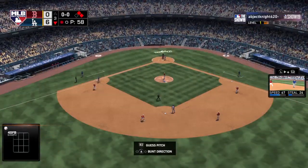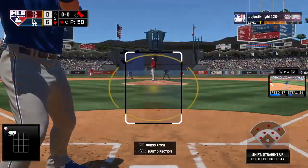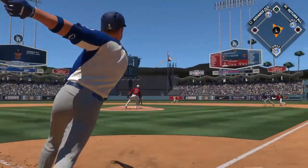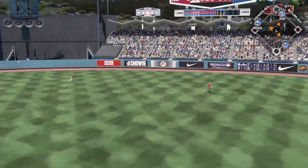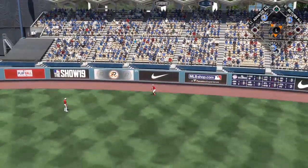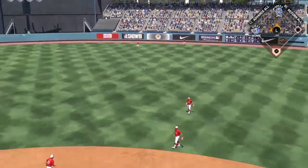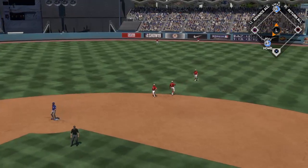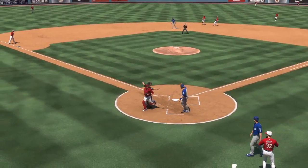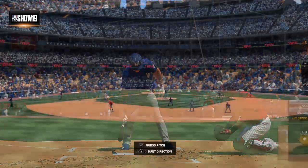Riding in once again. Number 9. 0-1 here in the early going. He's set, and the pitch — line hard toward right center, and call off the dogs already as this is down for extra bases. One run will score easily. Here's the second runner around third, and he's in there safely. As on the play, three runs come across to score.